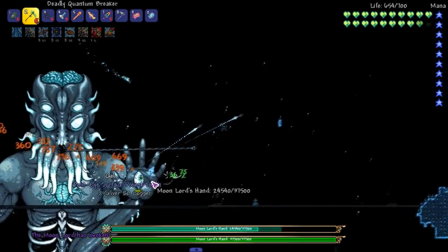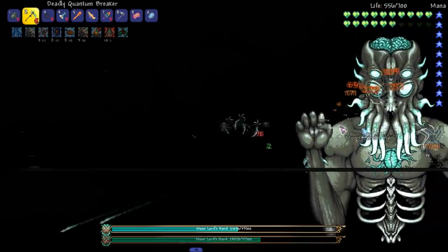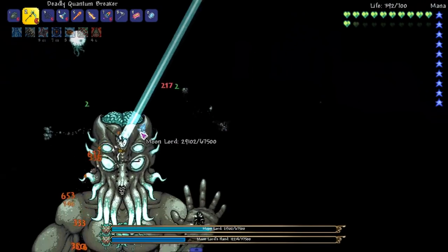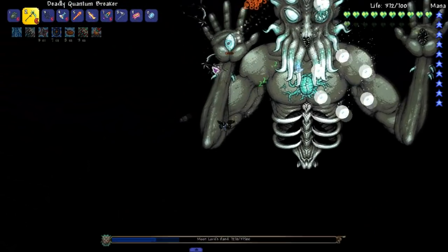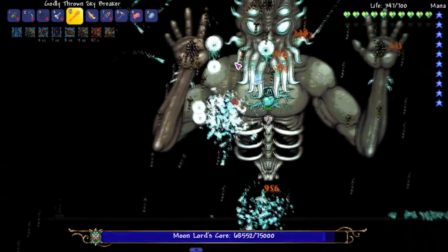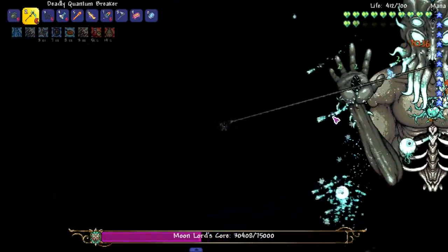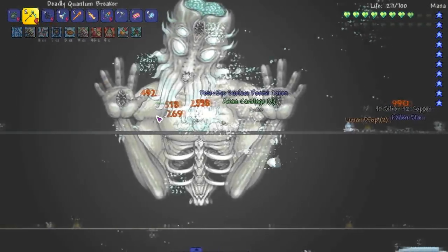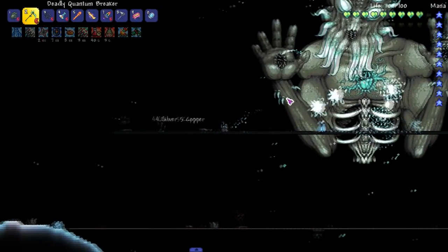Let's do a Moon Lord fight one more time before the episode ends. I like using this weapon for the Moon Lord even though it's weaker than the shuriken — it's got way more range and feels a lot safer. Maybe I'll throw a big shuriken out every now and then. Look, I was on the left side — he shot it on the right side again! I'm taking a lot of damage because I'm messing around. It's possible to die against the Moon Lord, I can't be showing off weapons like I do in hard mode.